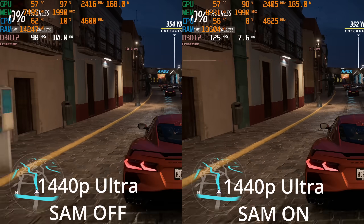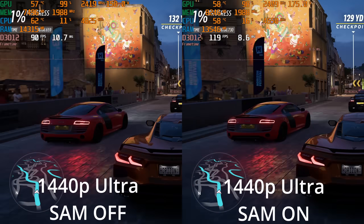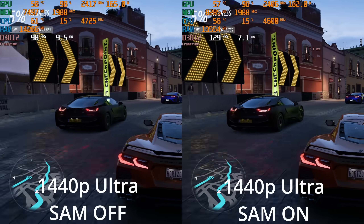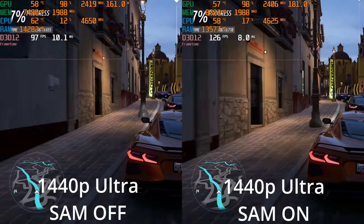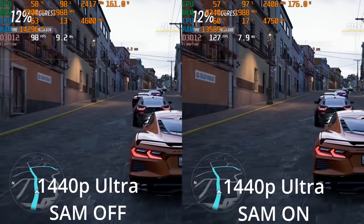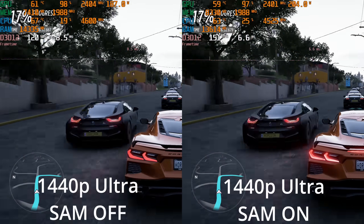My mind was absolutely blown when the first game I tested with Smart Access Memory was Forza Horizon 5, and I started seeing a 29% performance gain just by turning on Smart Access Memory. I can't tell you how many times I restarted the game, restarted my computer, and ran the tests again. I even recorded this so we could watch it side by side to show you that yeah, I'm really getting a 29% performance gain just by turning on Smart Access Memory.